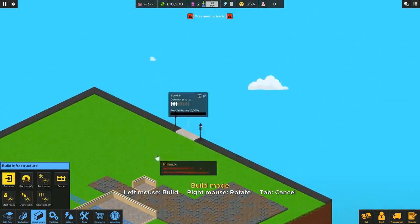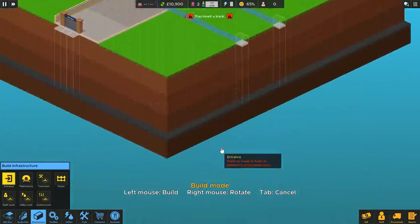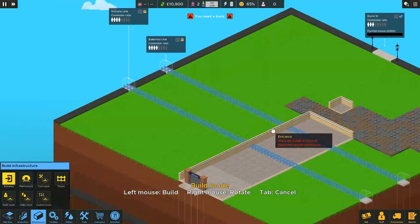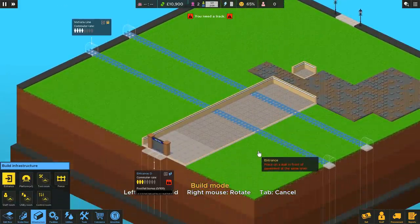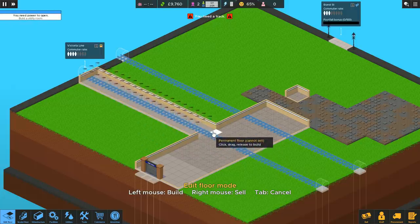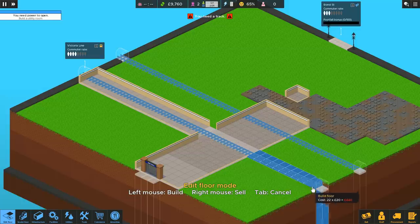You might be thinking right, now we just hook up the other one. No, you don't. You start small and you work up to the other one. Because, as the name of the game might imply, overcrowding is the biggest problem you will face. Do not let too many people into your station until you are bloody well ready for it. Instead, let's just actually dig out the space we need to get ourselves one basic train going on.